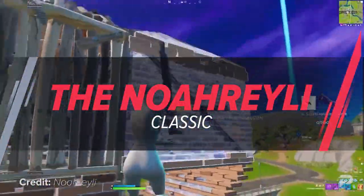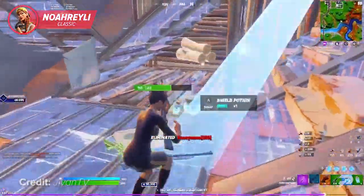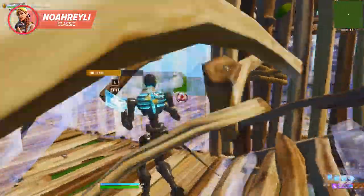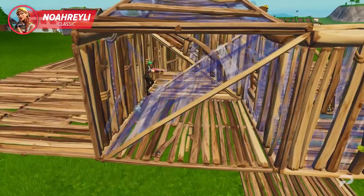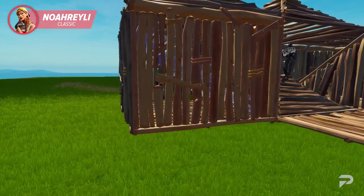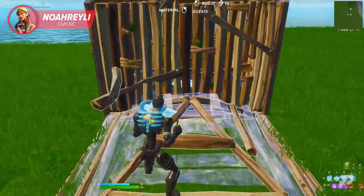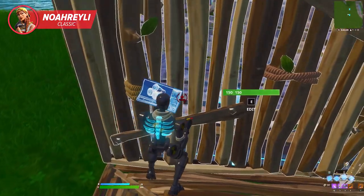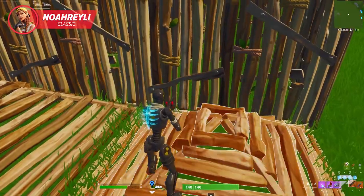Speaking of Noreli, this next trick was created by him as well — hence the name, Noreli Classic. This trick is definitely the most advanced on today's list, but with enough practice you guys can make this work. This trick has multiple steps and requires your prediction game to be on point. The play starts with the ramp being phased into the opponent's box, followed by either full-piecing them on the tile directly to the left, right, or below the box. To phase a ramp into an opponent's box, start by placing a cone at feet level directly in front of the wall. Pull your ramp piece out and look towards the bottom left-hand corner of the wall, while holding turbo build and crouching up and down quickly. You're gonna have to find that perfect sweet spot in order for the ramp to place a tile ahead — this comes down to practice, so don't be discouraged if you don't get it right off the bat.